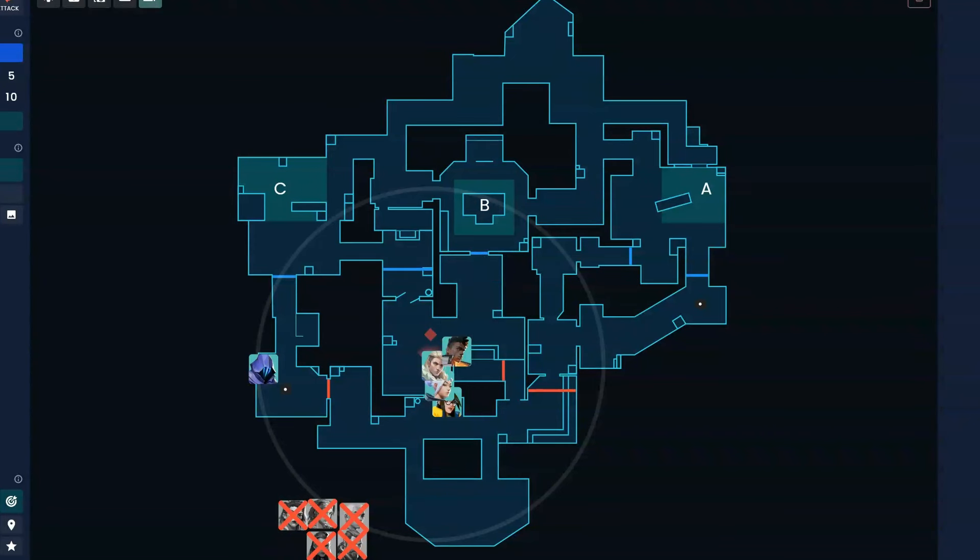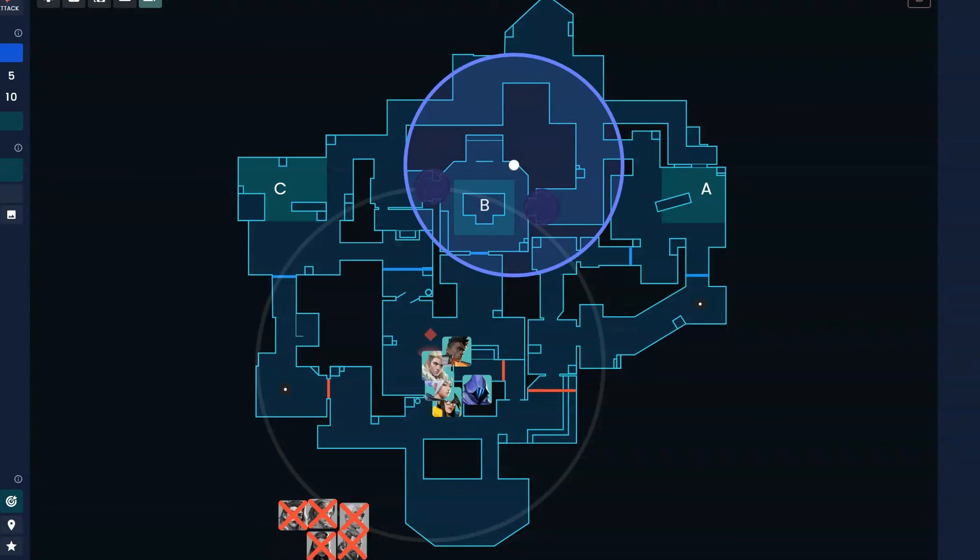For the B execute, the standard is smoke A link and smoke C link. You dart back site and Jett updraft-dashes onto the shelf or B site. I prefer the shelf because it feels a bit safer, but with the dart you can just go top site. Phoenix will typically flash close as you're dashing out and then route right side — it's important to route right side and not left because you have more space. Left side has that shelf blocking you, which sucks if there's a backside player. On the B exec you're clearing close, then clearing the gong player at backside.